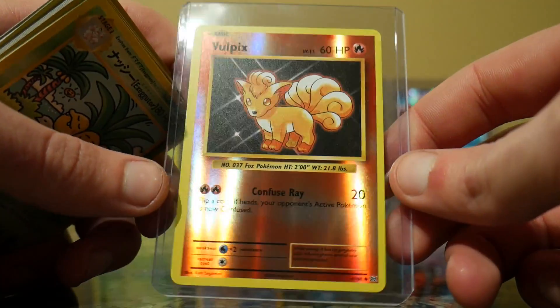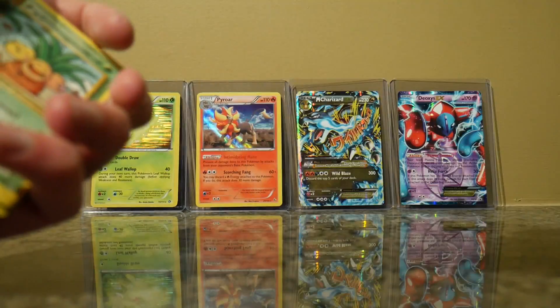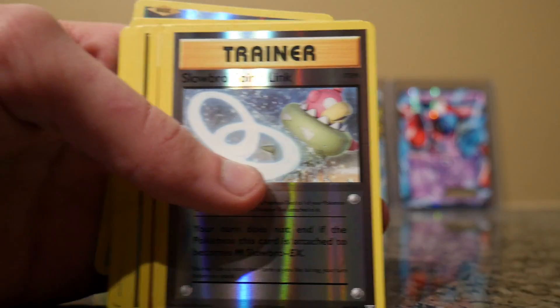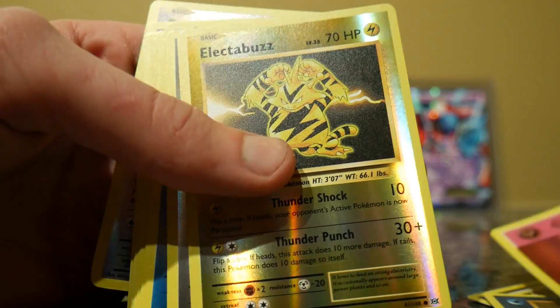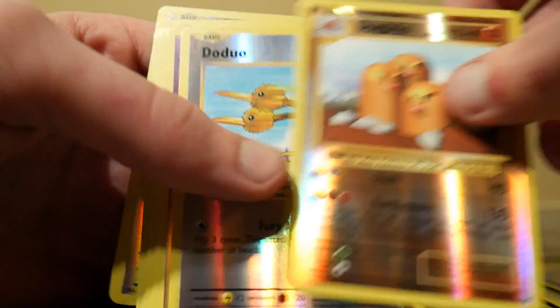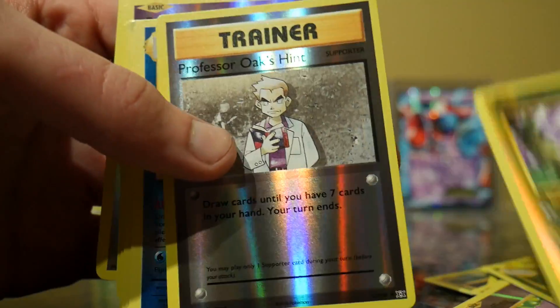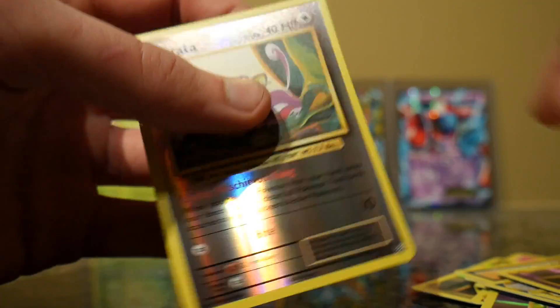There's the Reverse Holo Vulpix — put it in a plastic card case, it's a favorite one. We had the two Secret Rare Executors. Reverse Holo: Spirit Link, Staryu, Electabuzz, Porygon, Polyworld, Dodrio, Doduo, Koffing, Kakuna, Pikachu, Professor Oak's Hint, Starmie, Electrode, Brock's Grit, Drowzee, and Rattata.